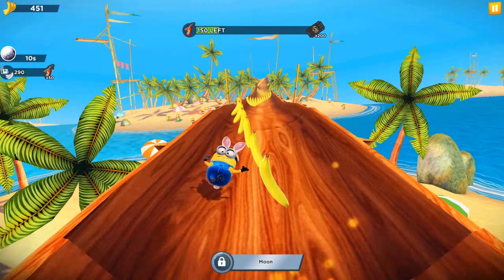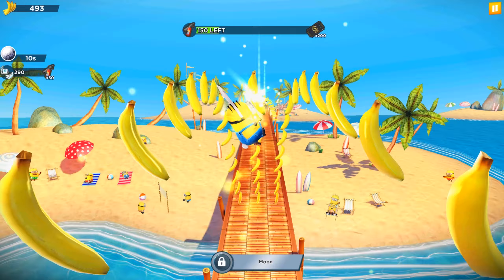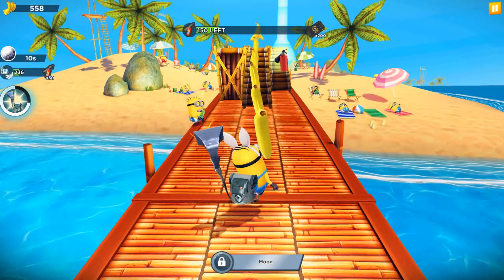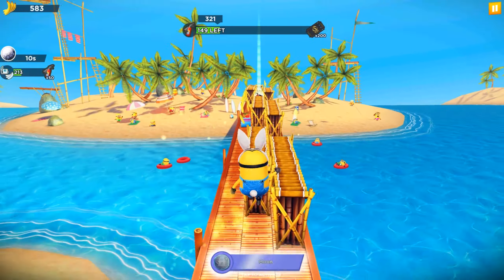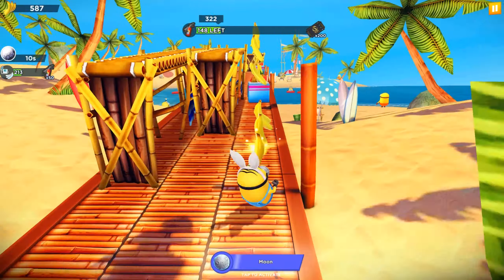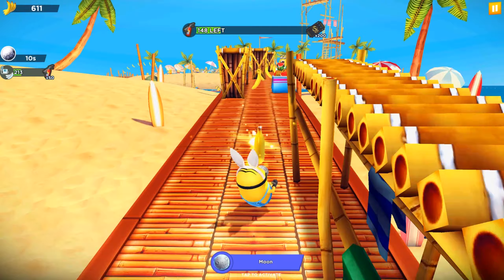We are going into outer space and collecting the stars, but we can't get anything valuable from the stars — no bananas, no multiplier, or anything else. That's why we don't need the Moon activated this time. We will just waste some time, so we'd prefer to complete the Warrant Challenge first.